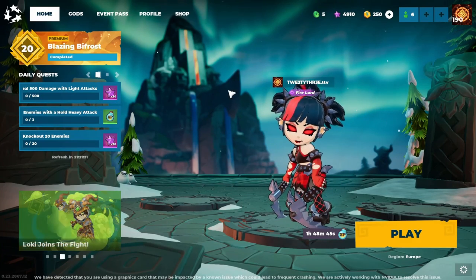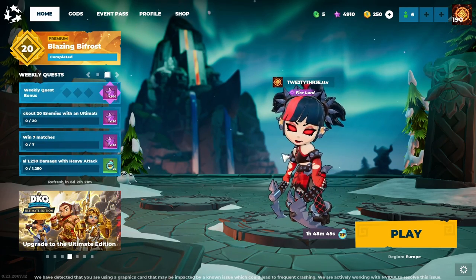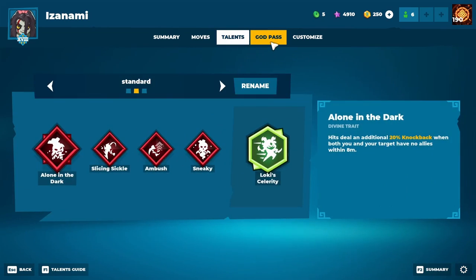Hey, what's up everyone, it's your friend 23 here and welcome back to another video. Today I am going to show you how to unlock the exclusive Mosh Pit Izanami skin in Divine Knockout for free using your Amazon Prime membership.